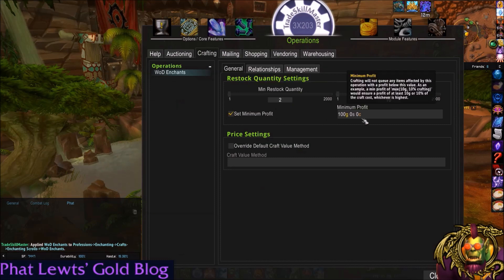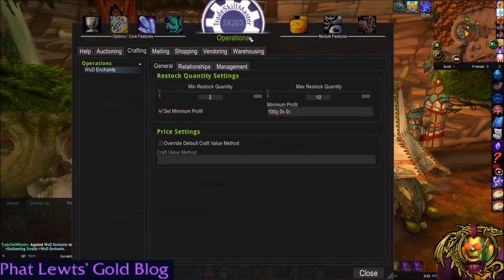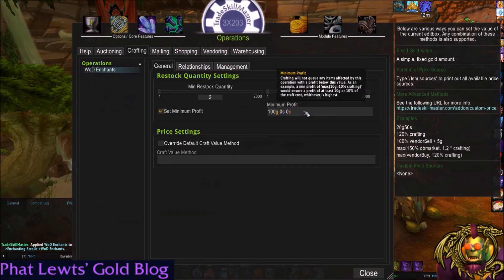Set minimum profit — 100 gold, for example. You could use price sources in this just like before. Maybe I want my minimum profit to be 10% of the DB market, or one of the other price sources we like is crafting — 10% crafting. That's the crafting price, so I want to make at least 10% more than I paid to craft it. I'm going to set it to 20% crafting.